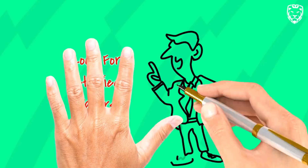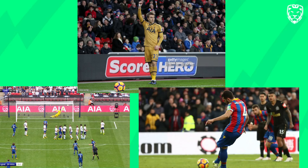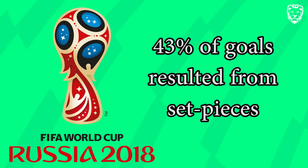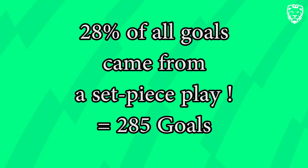The next rule: look for set-piece takers. It may seem obvious but many managers forget about this. Players who take free kicks, corners or penalties have better chances of scoring and providing assists. We recently saw at the World Cup the importance of set-pieces, with 43% of all goals resulting from them. Stats from last year show that on average 28% of all Premier League goals came from a set-piece or a penalty — equalling 285 goals over the season. We're working on a list of all players likely to be taking corners, free kicks and penalties for each club, and we'll share it once complete.